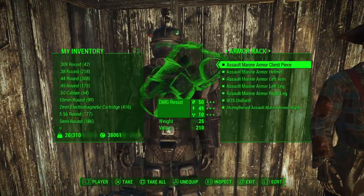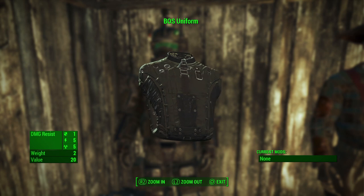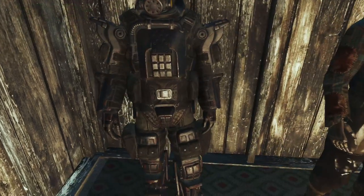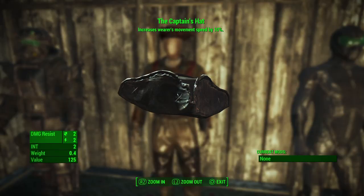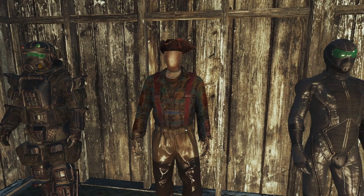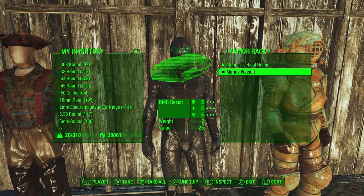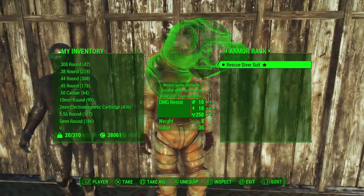I've got the full suit of marine armor on display. I picked the Brotherhood of Steel uniform jumpsuit to go underneath, because it's obviously color matching. There's the captain's hat for completing the captain's dance, and Legend of the Harbor from the Mariner. I also have the marine wetsuit and the rescue diver's suit, so I've got them all on display here.